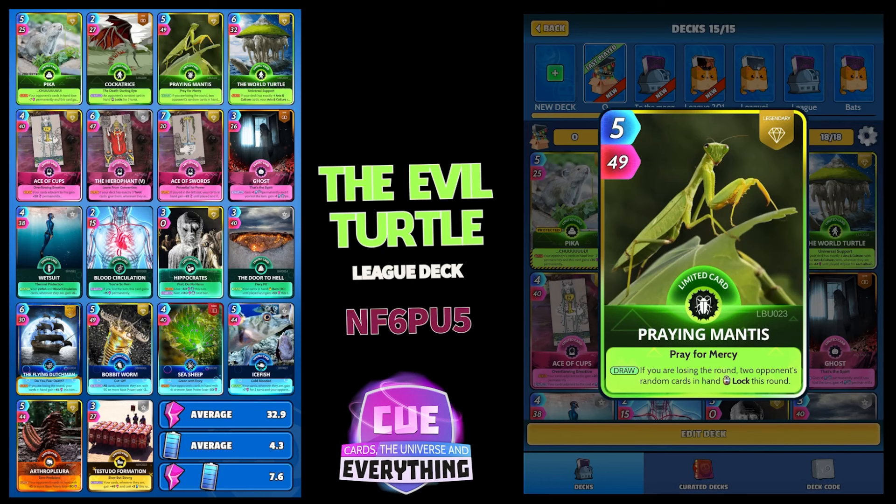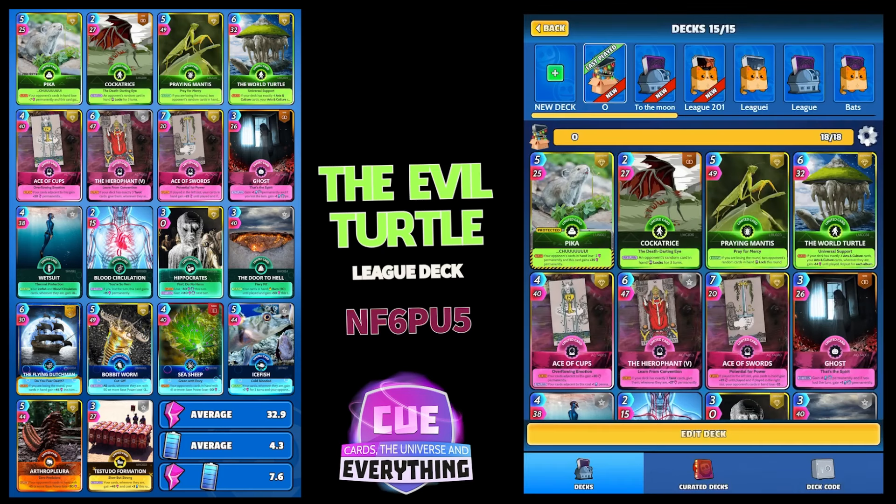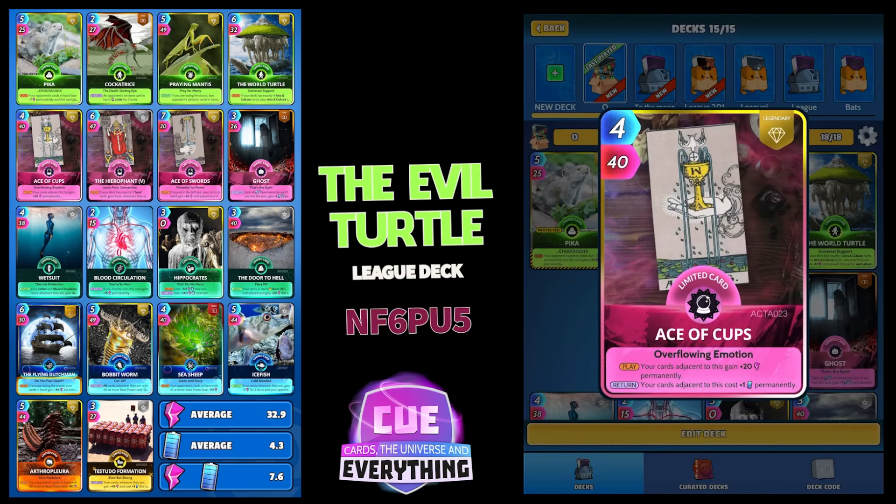Next up is the World Evil Turtle card — on the play, for exactly four Arts and Culture cards in your deck, your Arts and Culture cards wherever they are gain 14 until played, and it repeats for each. Then there's Album Mega — you don't see him used very often anymore, but he is a good card.